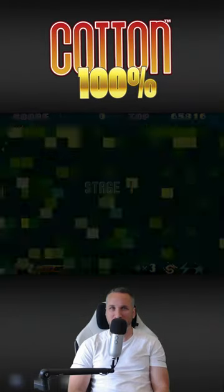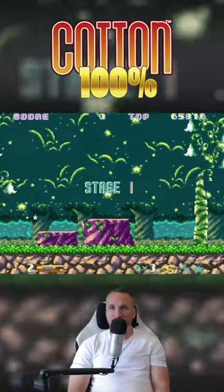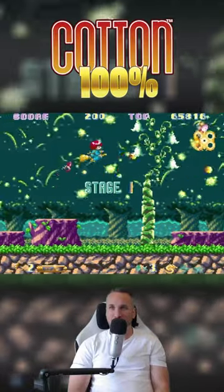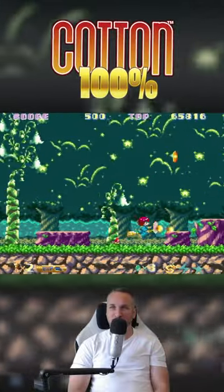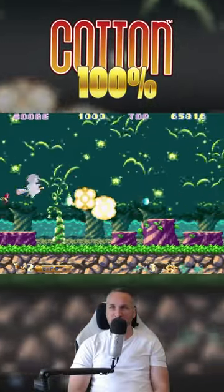I'd just like to skip all the intro and play the game and see what it's like. I'm just trying to get a quick first impression of what this looks like. I can just hold the button down and shoot, so that's cool. Super pixelated graphics, but that's okay — it looks cool.